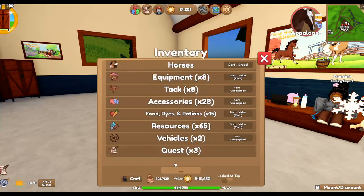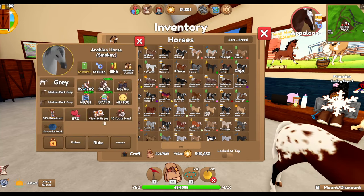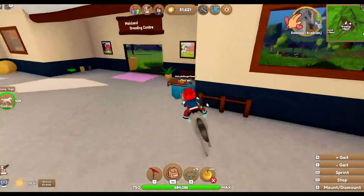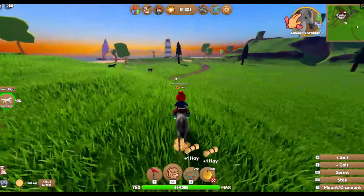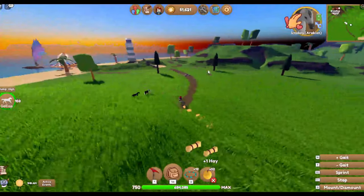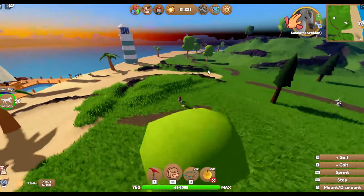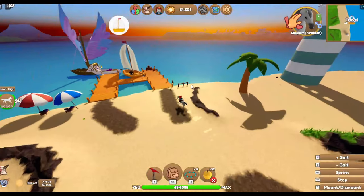Let's get Smokey out of the bag and head over to one of the islands while we're killing time. Where am I likely to get Appaloosas? Appaloosas can be on here as well, but I think we'll head to Desert Island - yes, Desert's a good idea, let's do that.